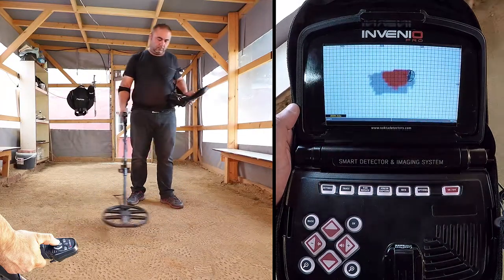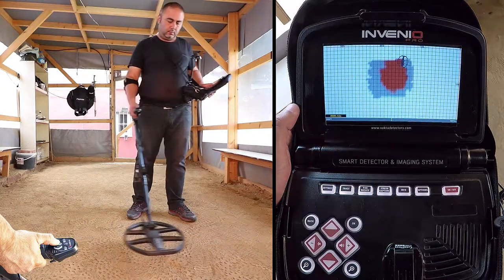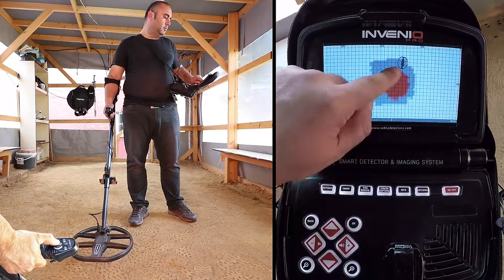The most important things to pay attention to while scanning are holding the search coil stable and parallel to the ground, and slightly overlapping each sweep with no gaps in between. While scanning, the areas where a target signal is obtained will be colored in red.